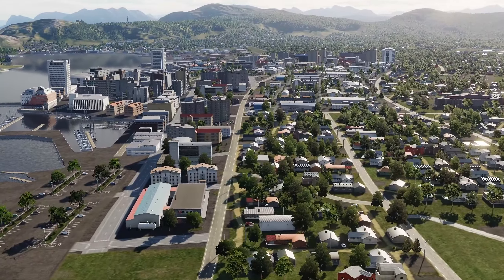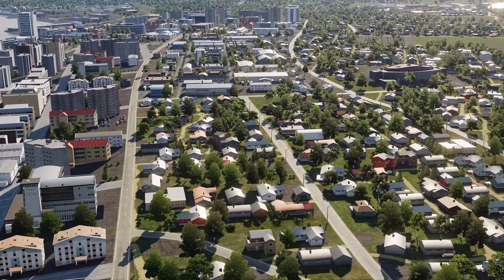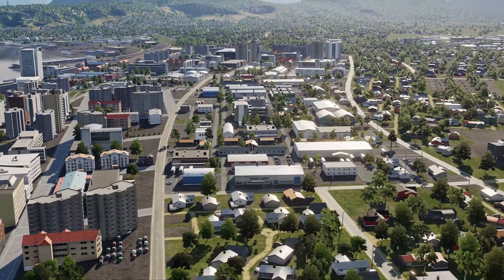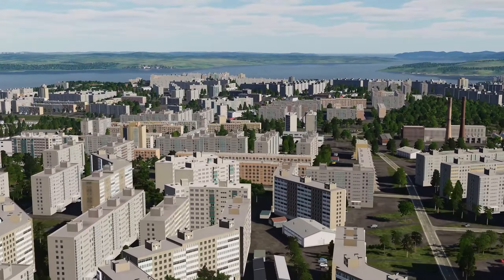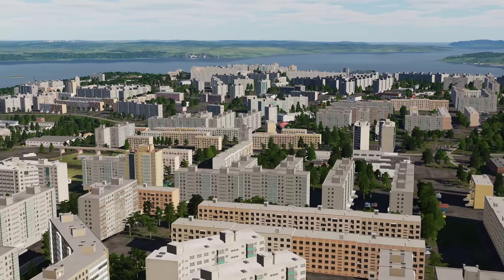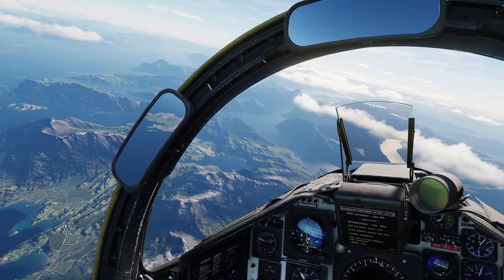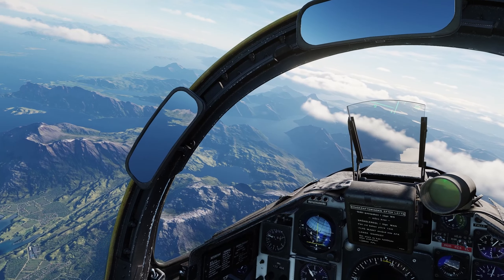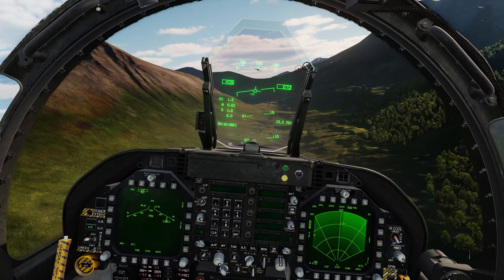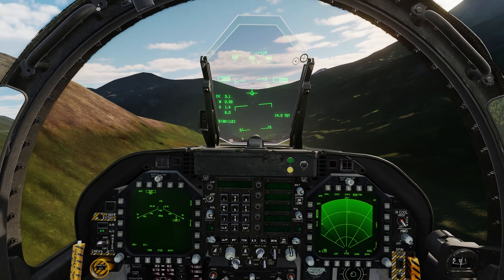Another aspect I appreciate is the attention to detail in the map's towns and settlements. In areas of Norway, Finland, and Sweden, you can see colorful buildings dotting the landscape, which adds a cheerful touch to your flights. Meanwhile, towns in Russia feature more utilitarian block-style apartments in muted colors, providing an authentic feel of the region's architectural styles. My favorite area to fly over is the fjords, and I believe this will become one of the favorites of all DCS players. I've flown several missions down low with some friends and we've really enjoyed the scenery while on our way to bomb our target.